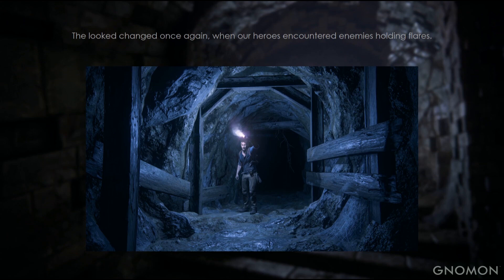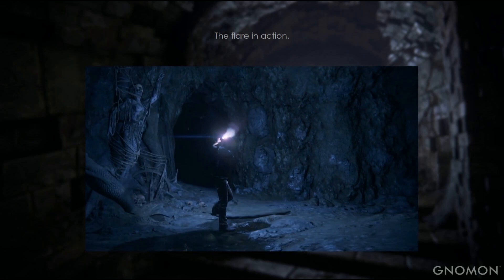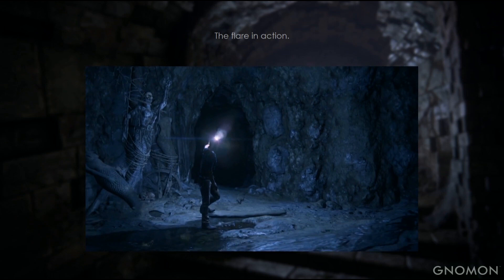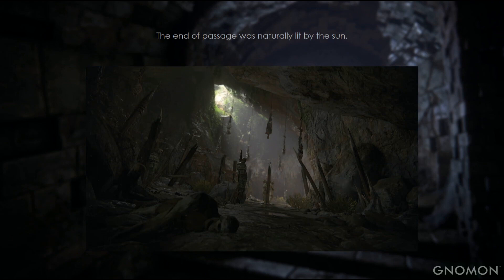The look changed once again when our heroes encountered some flares. Eventually Drake and Elena encounter enemies carrying flares, giving them a chance to lose the torches and let us as environment artists have a bit more fun and challenge. We tried using a more traditional red-magenta flare but it wasn't looking right, so we looked at some film reference to get a blue-green look, and we think it fit the theme a little bit better.